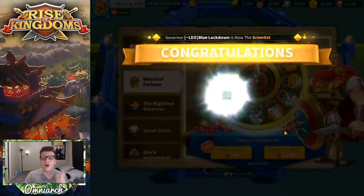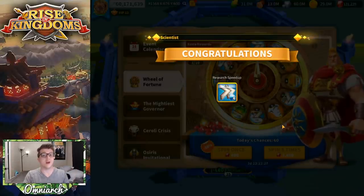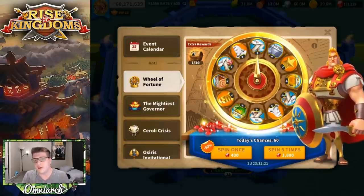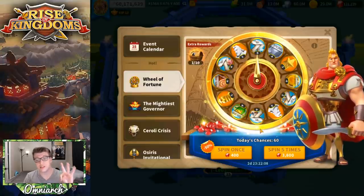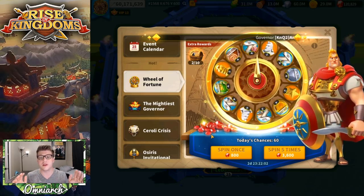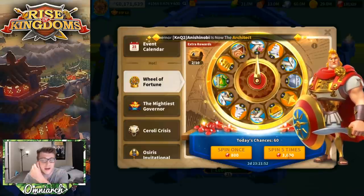This is a three-day event — you get one free spin. The research speed-ups are pretty much useless to me at this point since all I have left is T5 siege. You also get one 50%-off spin each day, so that's four total discounted spins — one completely free, three at half off. It's worth noting it's much better to do a five-spin than spinning one at a time, because when you do the math, a five-spin is a bit cheaper than five individual spins at 800 each.